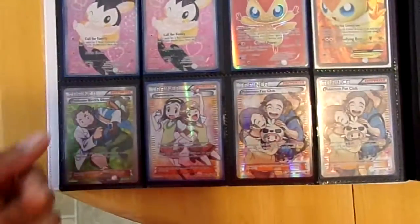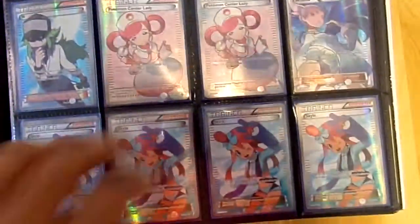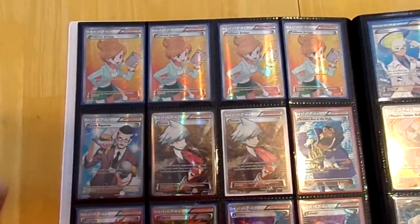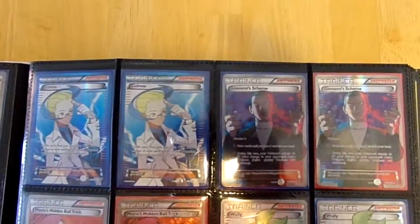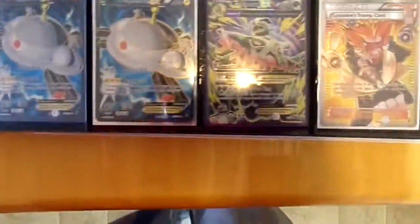That LC Champion right there. That Birch — I'm going to trade it because I don't play Birch anymore. Things I'm looking for: Holo Energy, Pikachu EX. Sorry about the lighting, guys. Oh, I pulled that on camera — you guys saw that — that Full Art Mega Tyranitar.